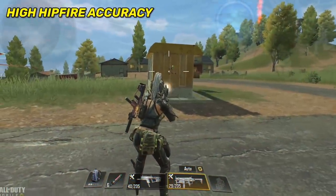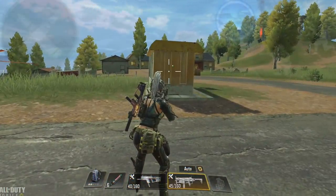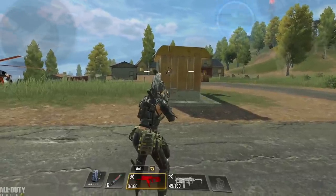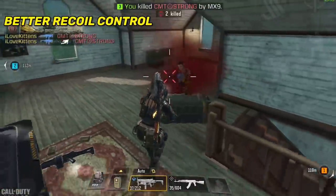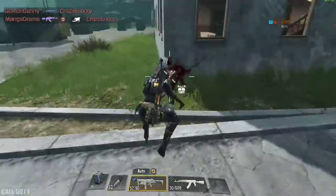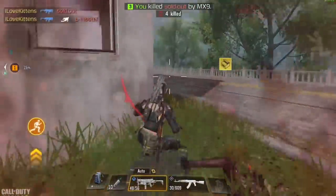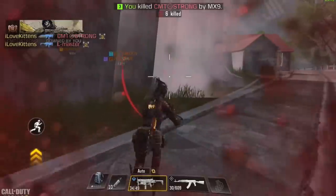Next, the MX9 has some insane hipfire accuracy — one of the best I've seen in a while — and you can laser enemies easily even at 15 to 20 meters range. So even though the Fennec kills faster, you'll end up missing many shots, while with the MX9 you'll hit most of your shots and end up killing enemies faster. The MX9 also has less recoil and is easier to control even when you ADS. Finally, a slower fire rate doesn't necessarily mean it's bad — with a slower fire rate you can control the gun more easily and kill enemies with plenty of bullets still remaining in the mag, allowing you to chain kills without reloading.